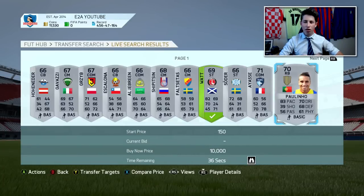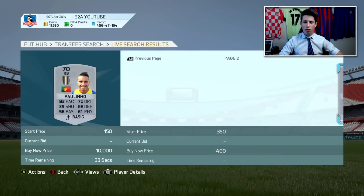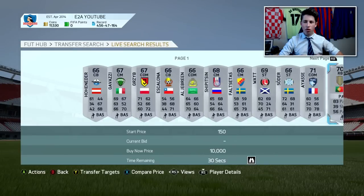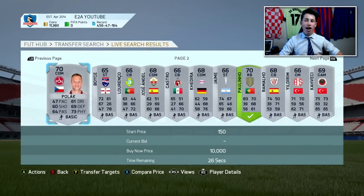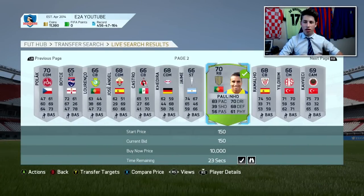There's a right back here with 83 pace. What is he selling for? He's going for 350 coins. So put a bid on him — that is going to be about 200 coins profit if we do manage to pick him up. These cards literally just never get a bid. There are so many great deals to be picked up here.